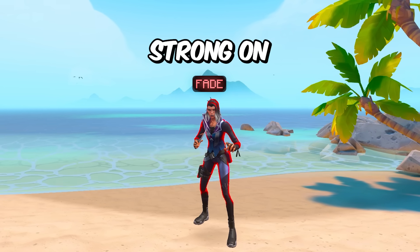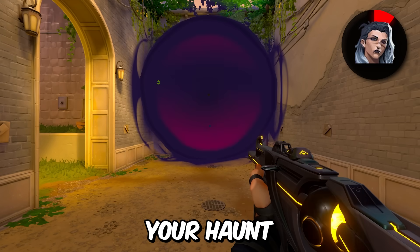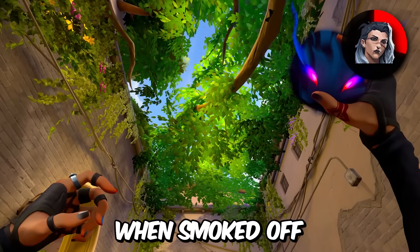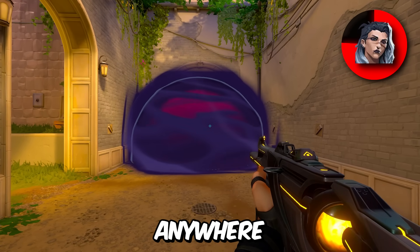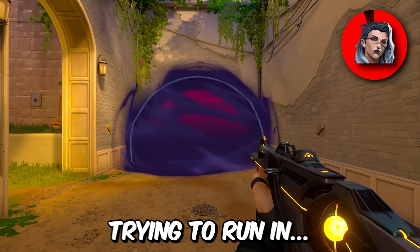For Fade, it can be really strong on a retake. You can use your haunt to get spam kills when smoked off. For example, on Ascent, if you're smoked off in tree, you could throw the AI haunt above you basically anywhere and just spam through the smoke on enemies trying to run in.